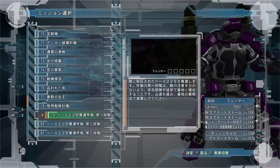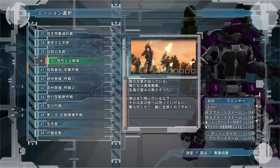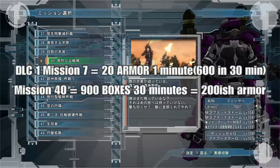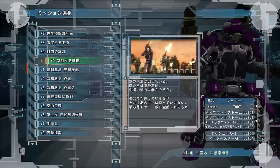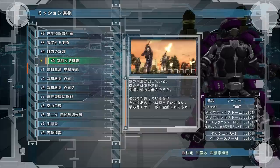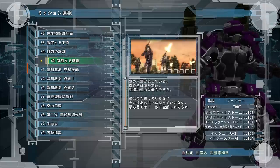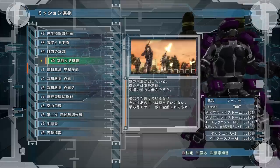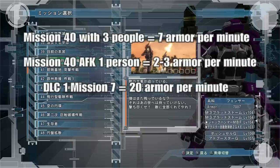After testing many missions, I really think mission 40 is the best for solo or group farming. The reason I say to wait for DLC is because DLC Pack 1 Mission 7 — which I have a separate video for — gets you 600 armor in 30 minutes, which is really good, and you can also AFK that farming. With the campaign mission 40, you're only getting 30 boxes per minute with three people. And since there are four item types — large health, small health, armor, and weapon — each at roughly 25% chance, you have to divide that box count by four. So DLC is by far the better option.